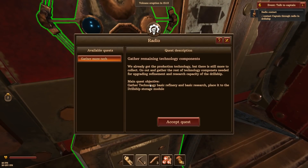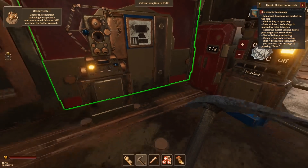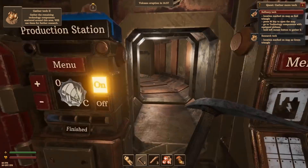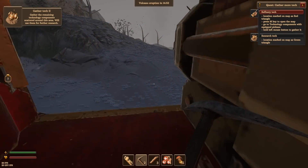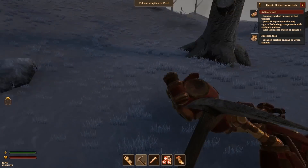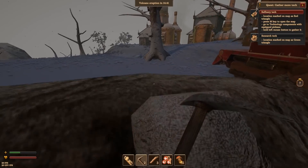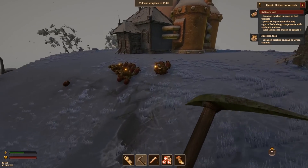It looks like the guns are good enough. Oh, here we go — gather more tech. We already got the production technology, but there's more to collect. Go out and gather the rest of the technology components. Gather tech too — we'll use them for research. I think we did this. So now it's just waiting for this to go. We might as well loot these guys whenever they drop, because they usually have a decent amount of junk for us. Like, I'd be remiss to leave it behind — it's free ammo or other things.